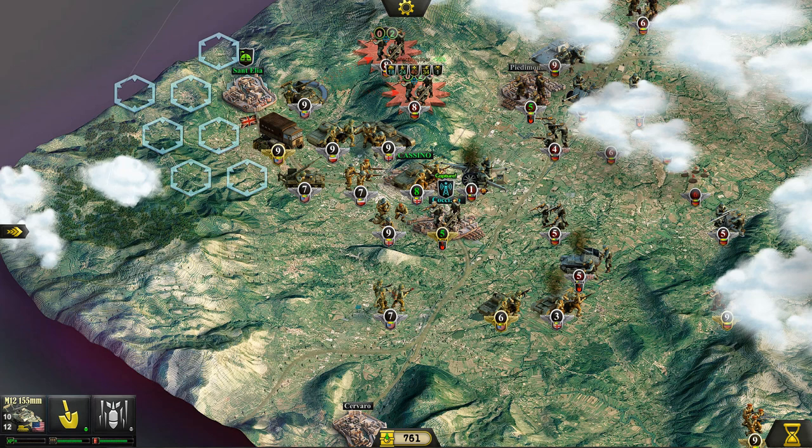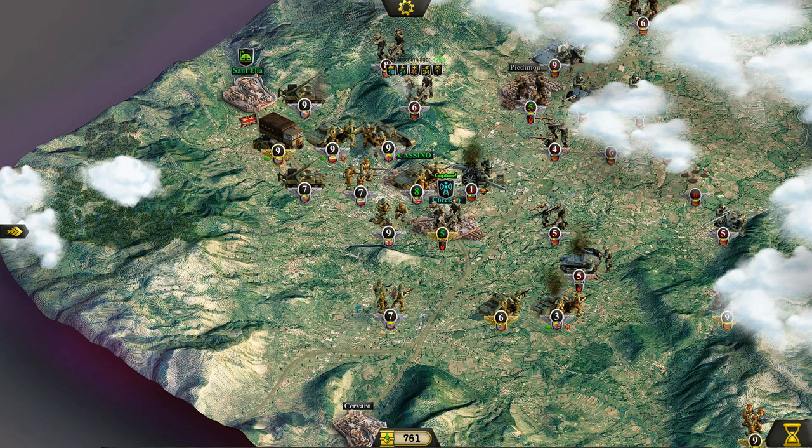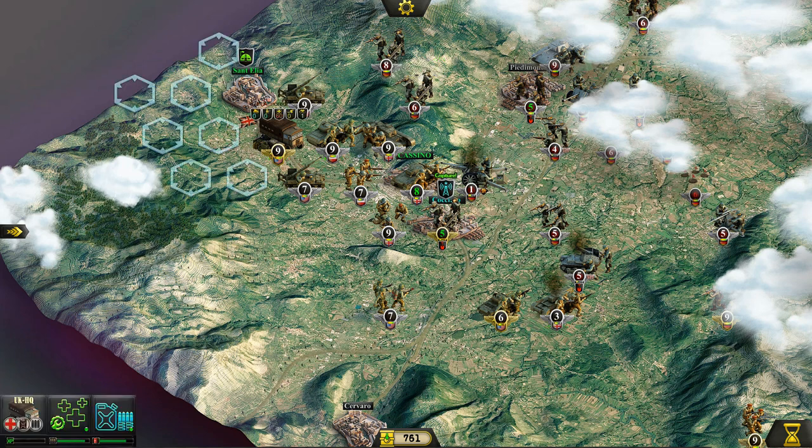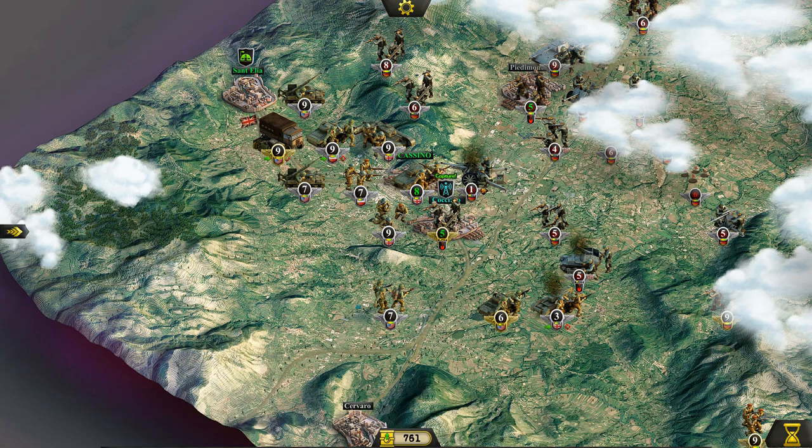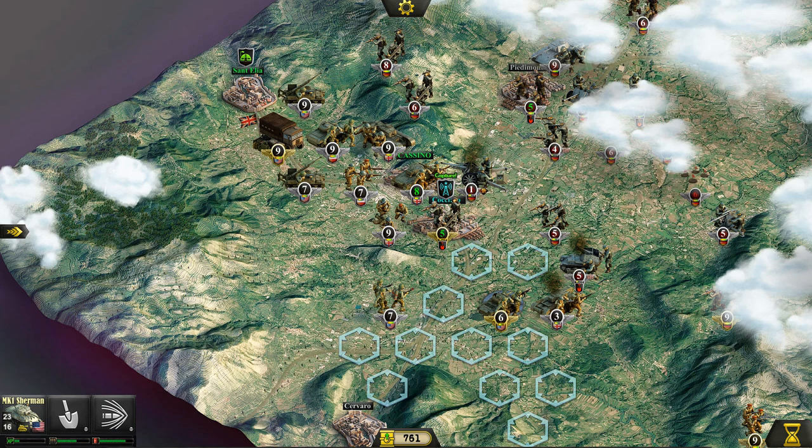We might as well start chipping away at the Germans up here on the hill. Although the better idea would have been to move the HQ back and push the artillery into place. We'll take it for now. We've also got to be very careful with our requisition points here — we're only going to be able to get one or two additional units at this rate.